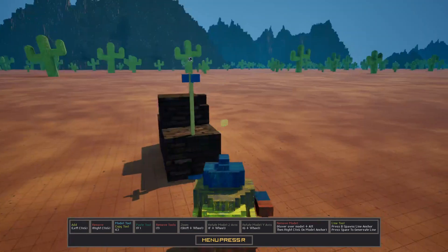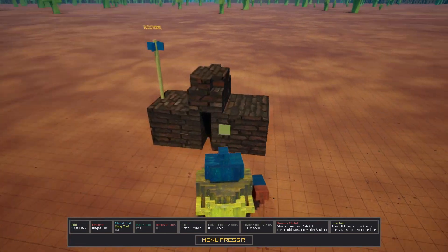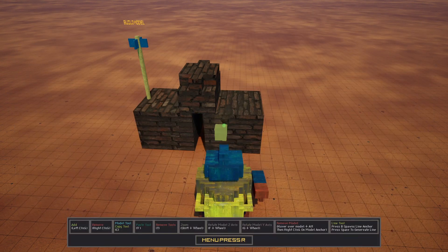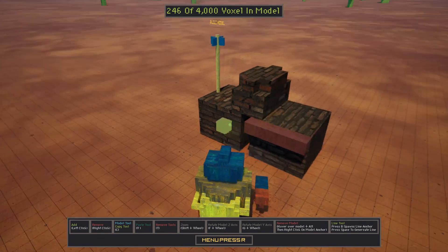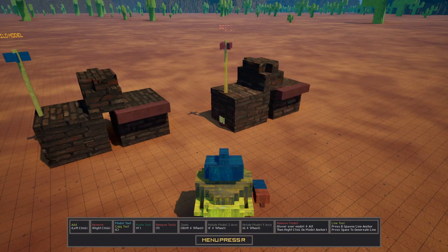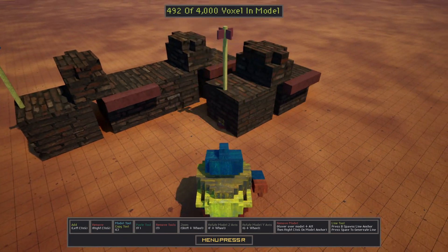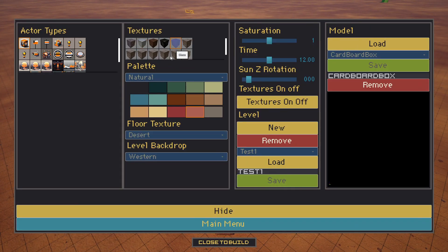Right mouse button erases blocks. Grabbing a different texture, you can see that you can keep spawning until there's enough being spawned. There is a limit to how many blocks you can spawn per model.